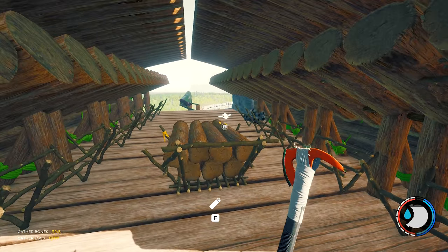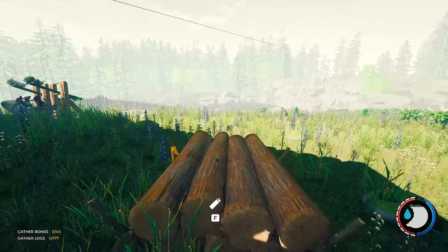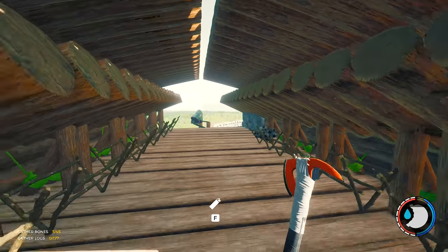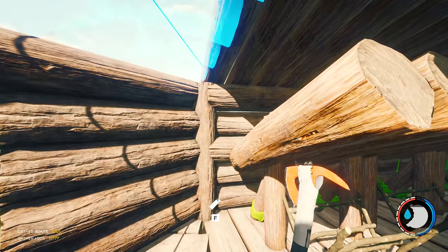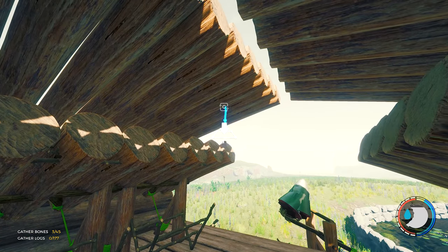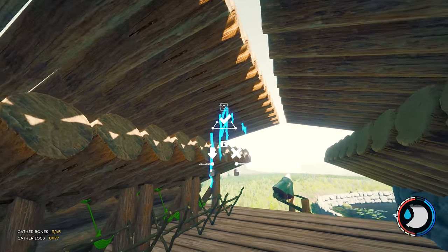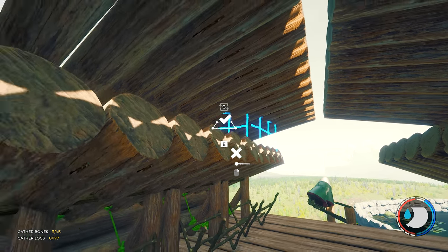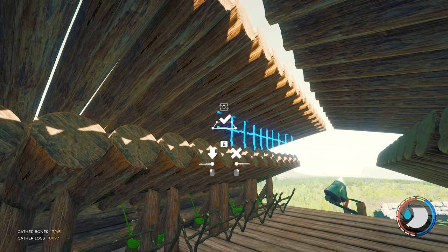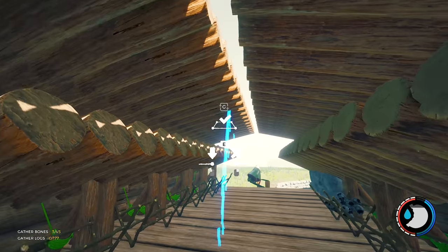There we go - multi-purpose storage room. And it doesn't look like catapults either, which is the look I really want. If you wanted that extra look, you could put a stick fence along here - it would work, but it'll be tedious. Catapults can store just about every item in the game.